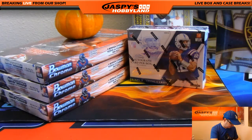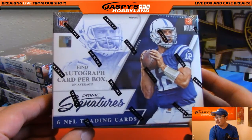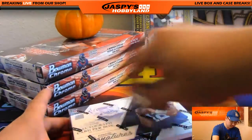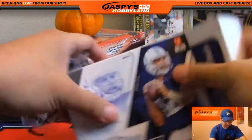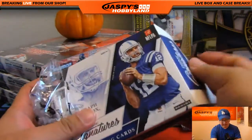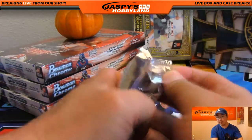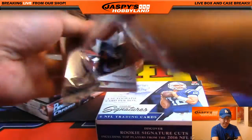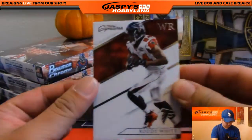Just as a palette cleanser from all that base-heavy stuff, why don't we do one of these? This is 2016 Panini Prime Signatures football — the only card that has the new rookies in here. Only one autographed card per box on average. We've got Roddy White, Alshon Jeffery, Matt Jones.